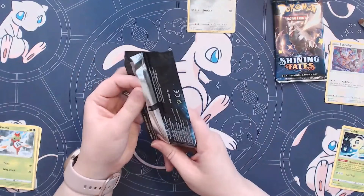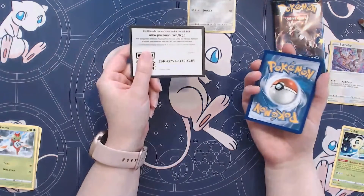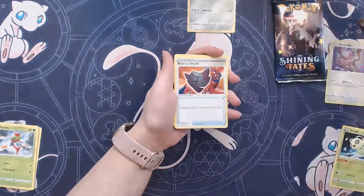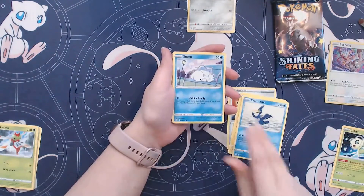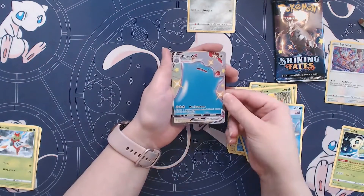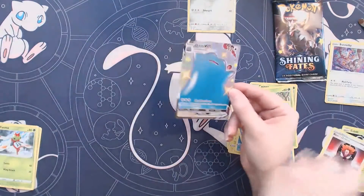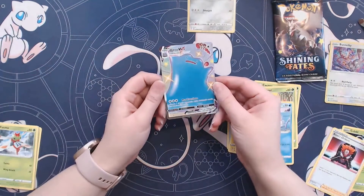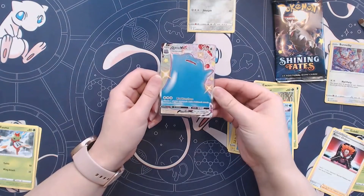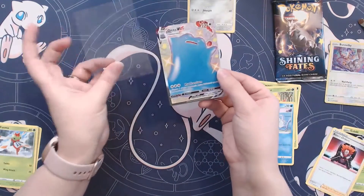Going into our Toxtricity pack. We've got Water Energy, Rusted Shield, Rotom, Cramorant, Snom, Cacnea, another Snom — Ditto VMAX Shiny! Beautiful. And a Boss's Orders. Let's take a closer look at that Ditto VMAX Shiny card. Look at that Jiggly Gum Boy — I love that card. Ditto is just such a derp and I love him. This is such a great card. Super excited to add this beauty to our collection.